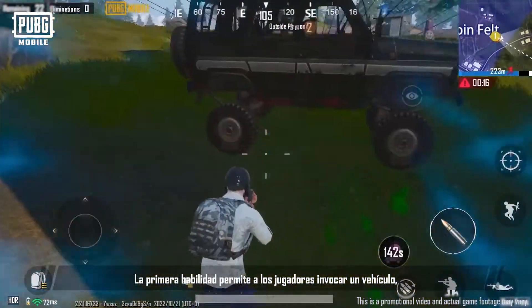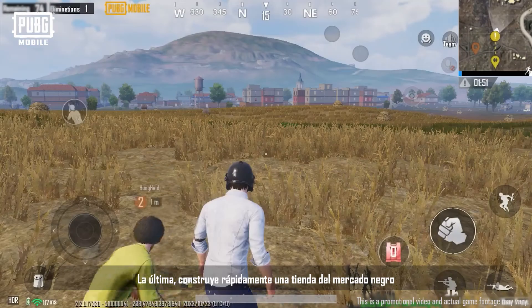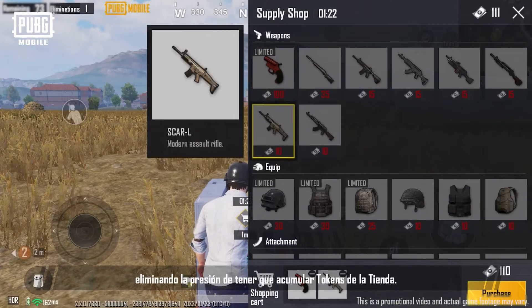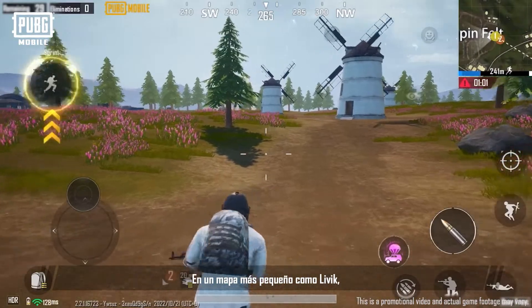The Vehicle Airdrop skill allows players to summon a vehicle, reducing the time spent traveling to the play zone. Black Market quickly builds a Black Market shop, allowing players to purchase items while on the go, eliminating the pressure of stockpiling too many shop tokens.